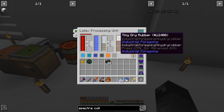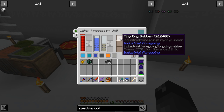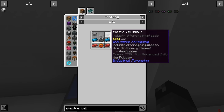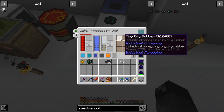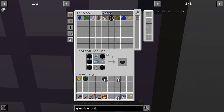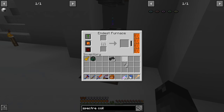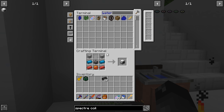We need two plastic to make the mob crusher. Once we have enough tiny dry rubber we smelt two dry rubber into plastic. Now that we have plastic, we can craft the mob crusher — quest complete! We'll need another spectre coil for it as well.